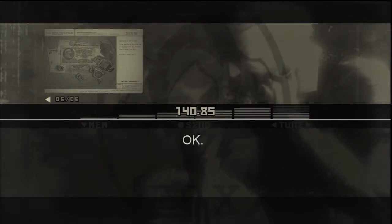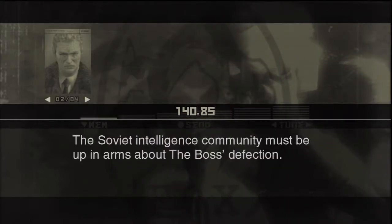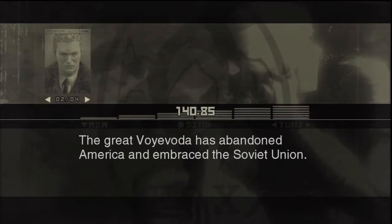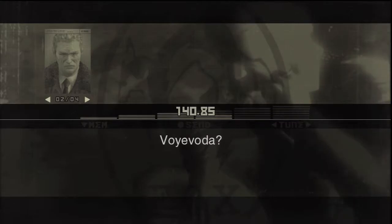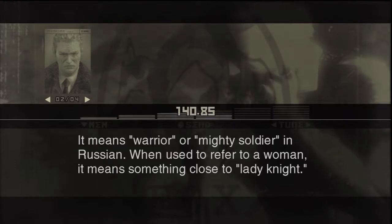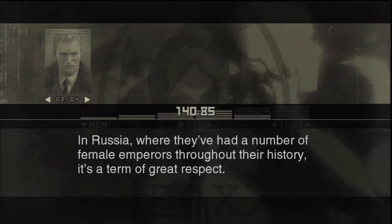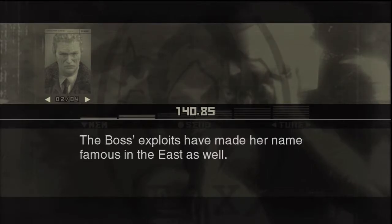The Soviet intelligence community must be up in arms about the Boss's defection. The great Voevoda has abandoned America and embraced the Soviet Union. Apparently that's what they call the Boss behind the Iron Curtain — it means 'warrior' or 'mighty soldier' in Russian. When used to refer to a woman, it means something close to 'lady knight.' In Russia, where they've had a number of female emperors throughout their history, it's a term of great respect. The Boss's exploits have made her name famous in the east as well.